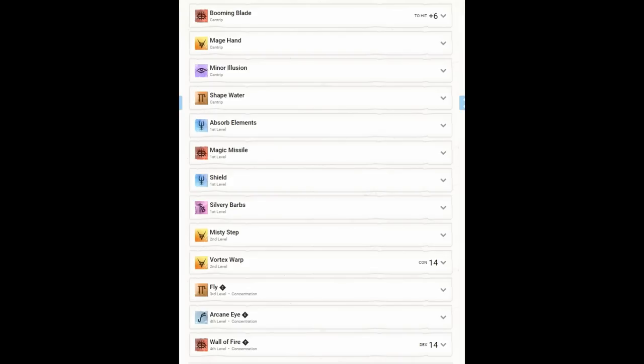Through Wizard we take Booming Blade (not ability-score dependent), Mage Hand, Minor Illusion, Shape Water for utility, Absorb Elements and Shield as defensive reactions, Silvery Barbs, Misty Step and Vortex Warp for teleportation (Vortex Warp targets others, Misty Step targets yourself), Fly for third level, and Arcane Eye for fourth level — useful and not reliant on intelligence.